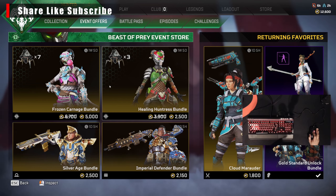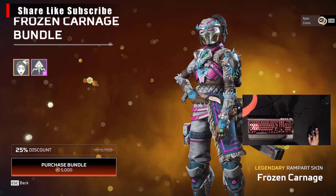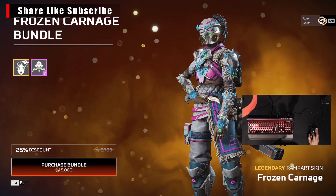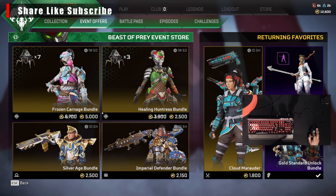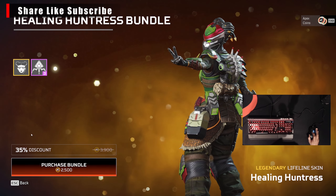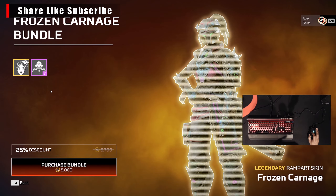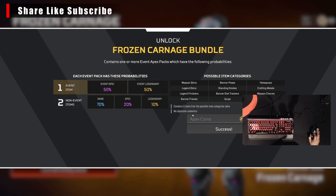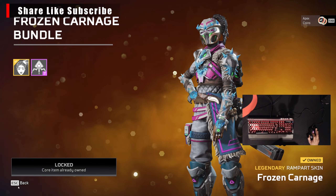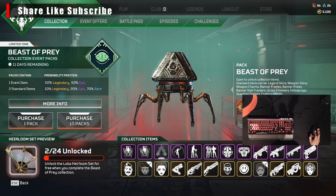I'm gonna open up these two bundles here. I'm gonna start out with this Frozen Carnage bundle and the Healing Huntress bundle. That way we'll automatically get the Rampage skin Frozen Carnage, and also we'll get the Lifeline, we'll get the Healing Huntress. So let's start out with this bundle. Now we got 10 packs, let's open these first 10 packs and see what we get.